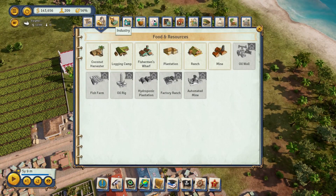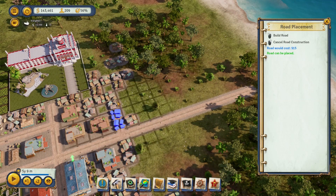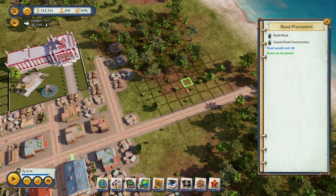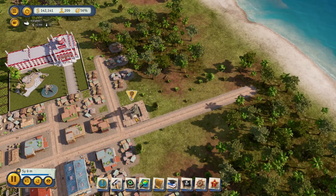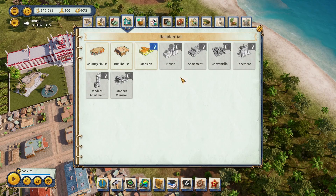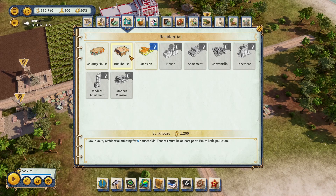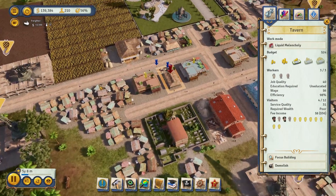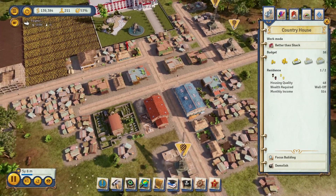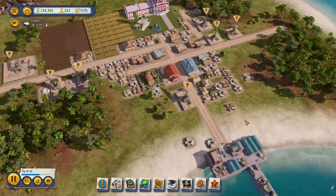We've built a few jobs but obviously it's not enough for 148 unemployed people. Unemployment is not always a bad thing on your island. Now let's start getting our bunk houses — we need to take care of the homeless issue because I'm seeing shacks everywhere. We'll build a few bunk houses. Bunk houses are for poor people, country houses are for well-off people — that's how it works in this game. We're on default budget.